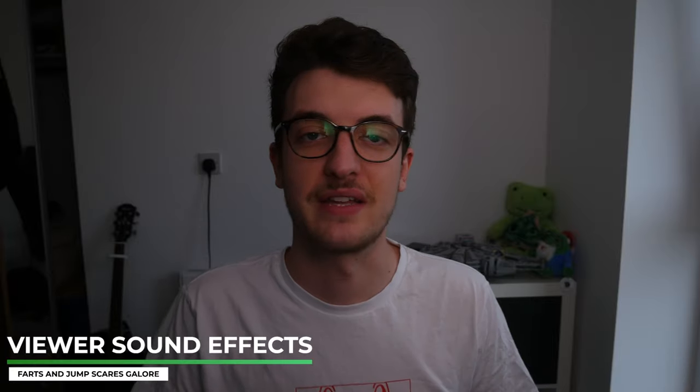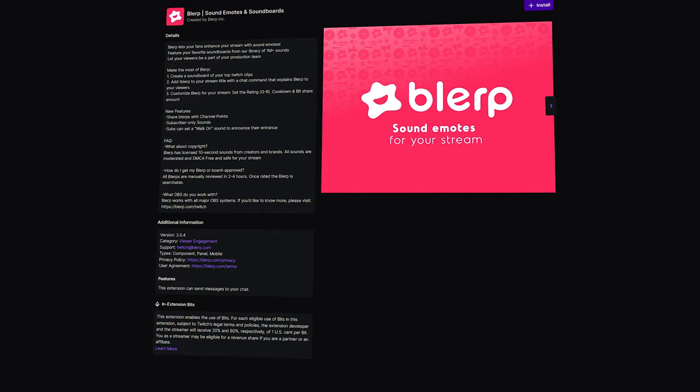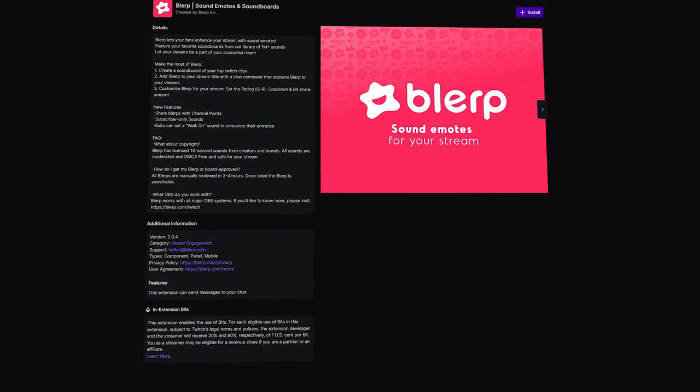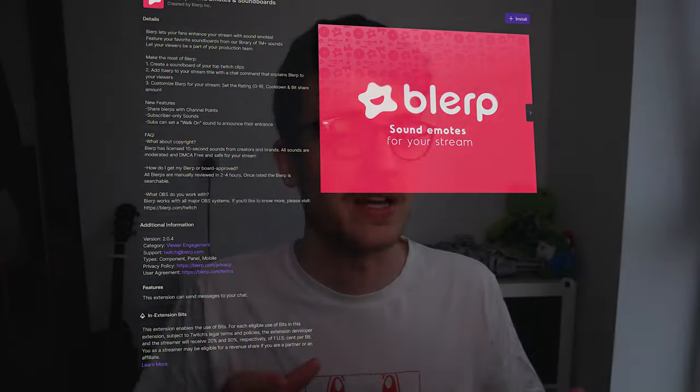Number four is the ability to let viewers play sounds on stream. We've all seen the perfectly timed clips where something happens on stream and a sound effect goes off at the exact right time — that could be you. Using the Blurp extension will allow you to pick and choose what sound effects can be played and how much your viewers will pay for each sound. In my opinion, longer sound effects should obviously cost more so that your stream isn't just a spam fest of fart sounds, because we've all heard that kind of thing before.